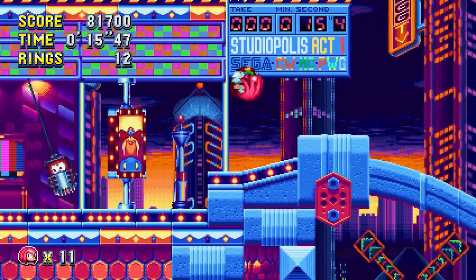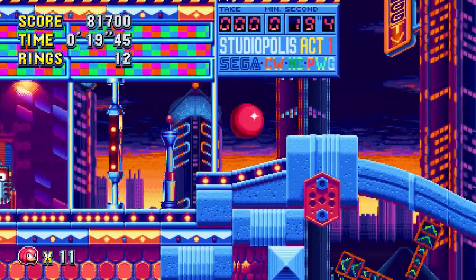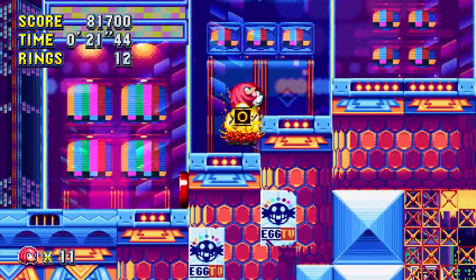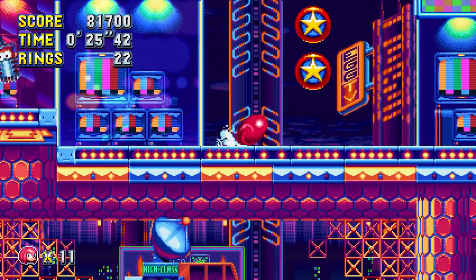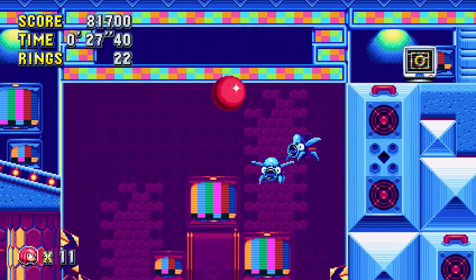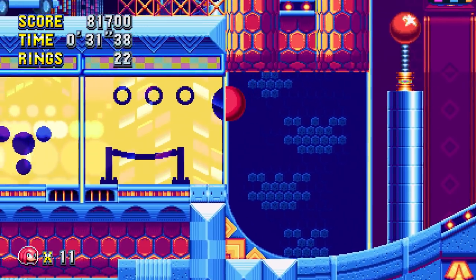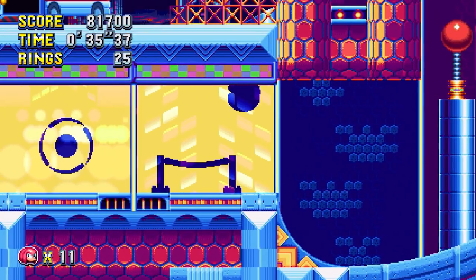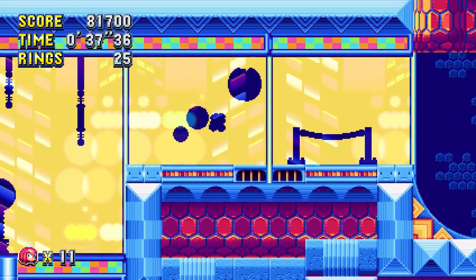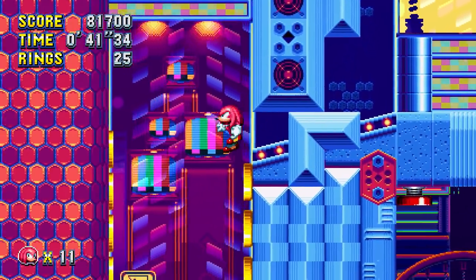In the last video we also took care of all the remaining Chaos Emeralds, so now I don't have to worry about searching for rings. The only thing I gotta worry about is not activating Super Knuckles — if I try to glide I'm probably gonna activate it, at least if I have 50 rings, which at the moment I don't. But that's gonna suck; I won't be able to glide anymore.